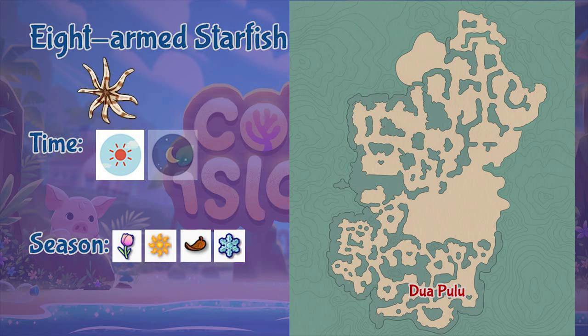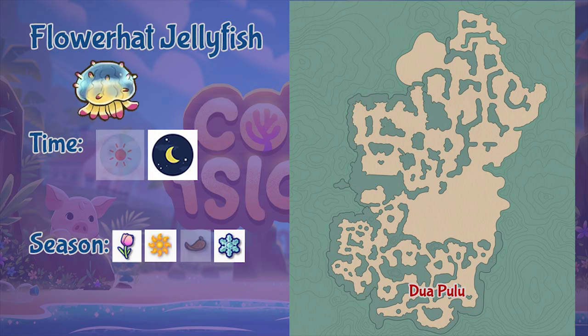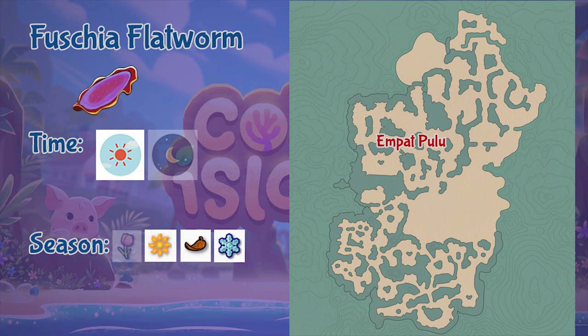Next is the Eight-Armed Starfish, found in the Duapulo region during daytime only and in all seasons. Next is the Flower Head Jellyfish, found in the Duapulo region but only during nighttime and in all seasons except fall.